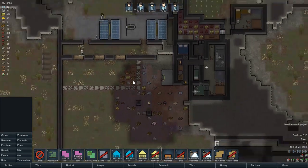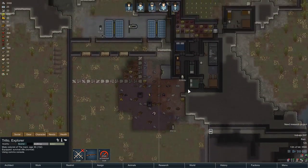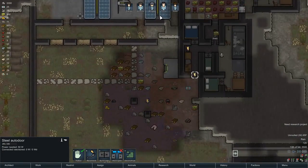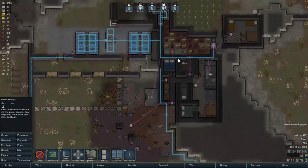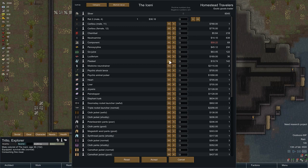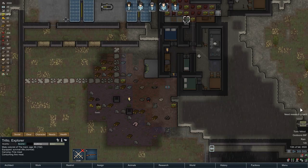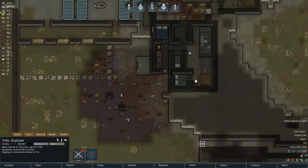Some exotic goods traders have arrived. Trillo, that's you — you're the one that can speak to those fancy people. Let's fix that and see what we've got. A medical neurotrainer is something I'd really want. Morgan's already patching things. And toxic fallout — lovely. Just getting better and better.